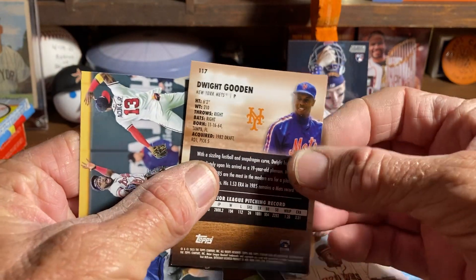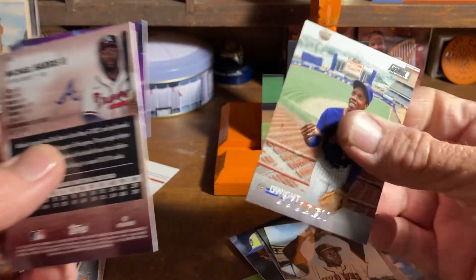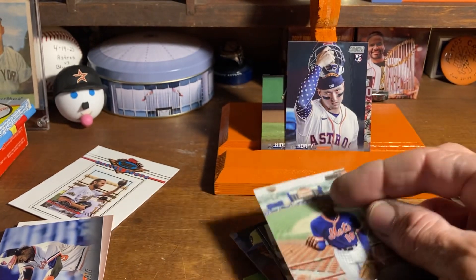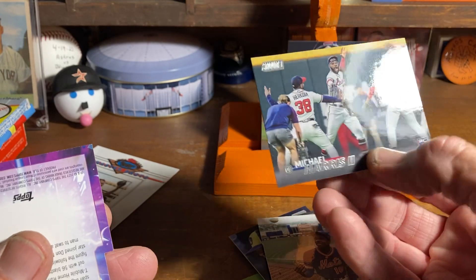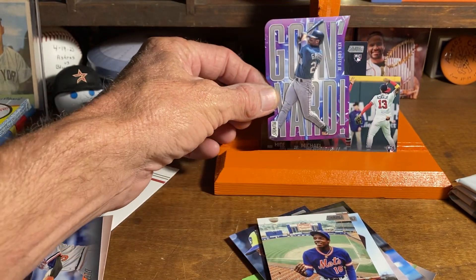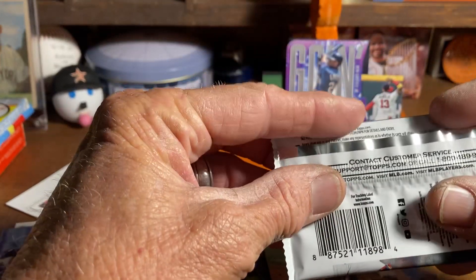I feel a die cut card under here — let's flip it over and see it last. We got Dwight Gooden, the nemesis of the '86 Astros. And Michael Harris the Second rookie card — pretty cool. Oh man, nice! We got a Ken Griffey Jr. going yard — that's cool. Who's not a Ken Griffey Jr. fan?